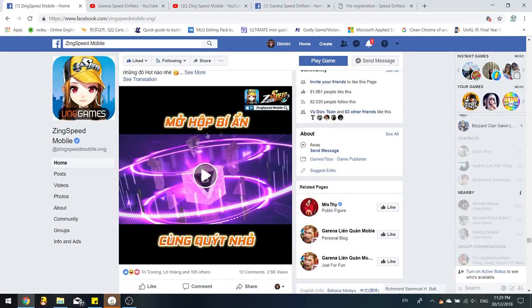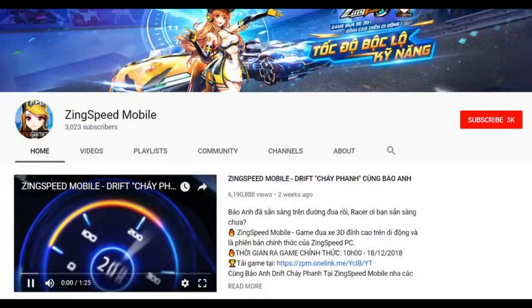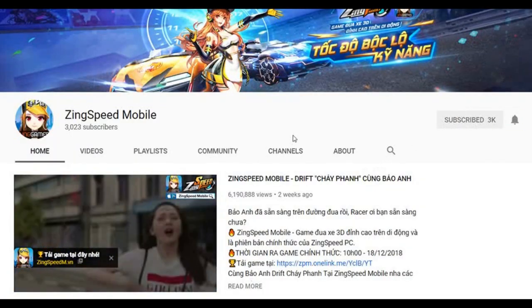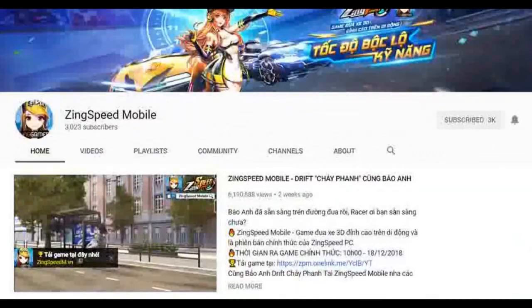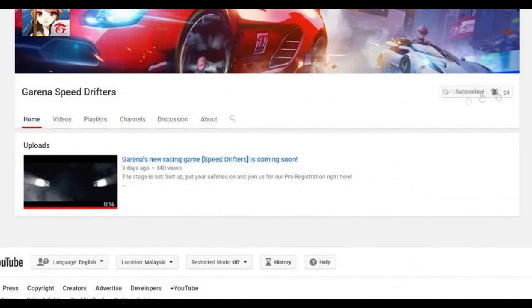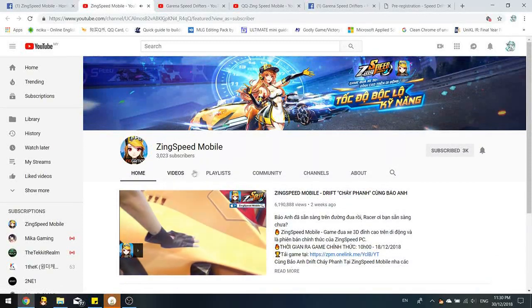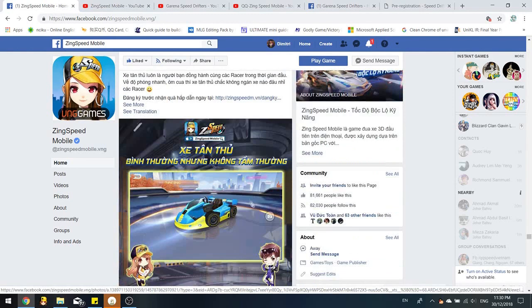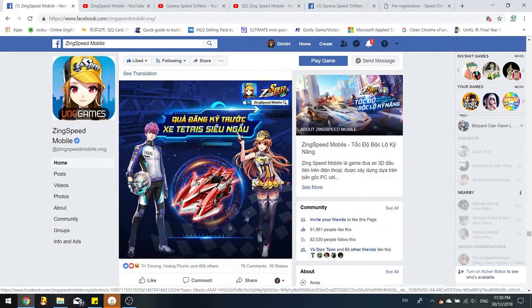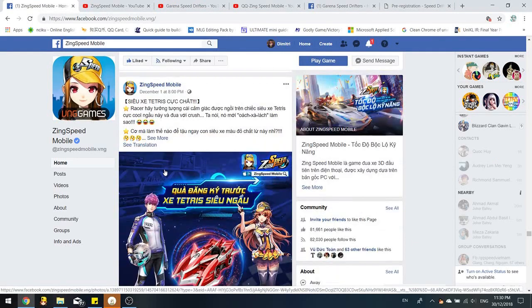They also showed some kind of loot box where you open it and get something if you're lucky. Zinc Speed Mobile has a YouTube channel with around 3,000 subscribers, while Garena Speed Drifters only has one video and 24 subscribers so far. There's the default D car, some gameplay, and the C car — which also appears in Garena Speed Drifters.